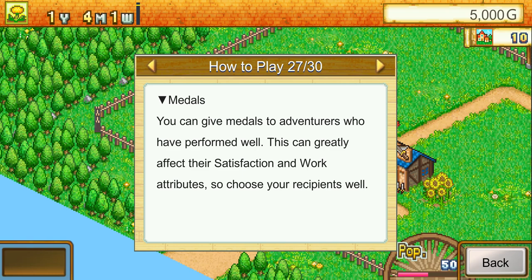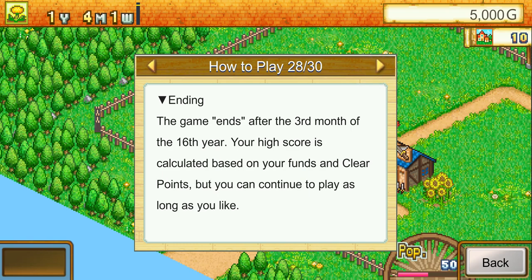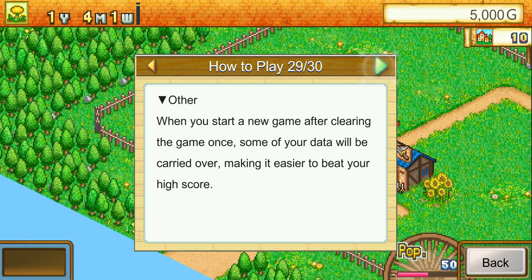You can give medals to adventurers who have performed well; this greatly affects their satisfaction and work attributes, so choose your recipients carefully. The game ends after the third month of the 16th year. Your highest score is calculated based on funds and clear points, but you can continue playing as long as you like. When you start a new game after clearing once, some data carries over, making it easier to beat your high score.